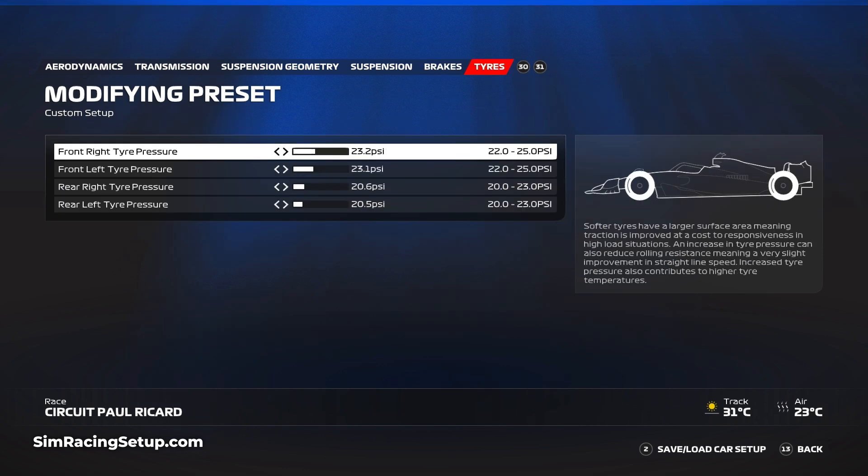Tire wear around Paul Ricard is heavily biased towards the left of the car. For this reason I'd recommend setting the front left pressure to 23.1 and the front right to 23.2. Then set the rear left to 20.5 and the rear right to 20.6.